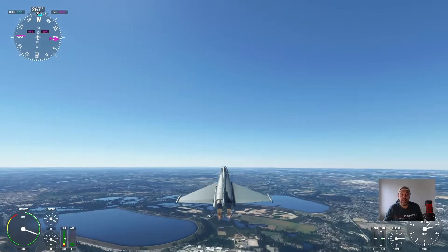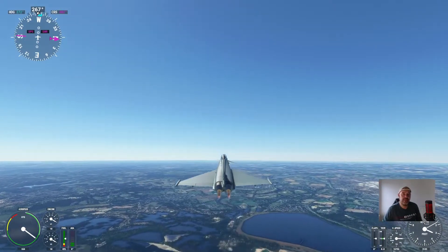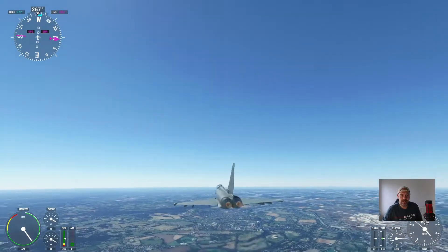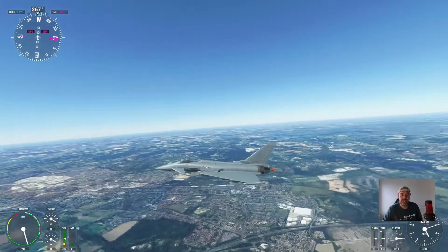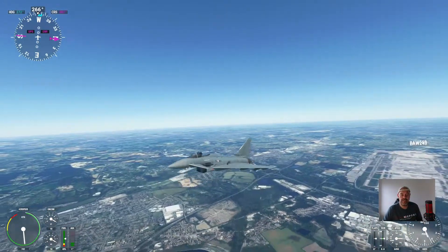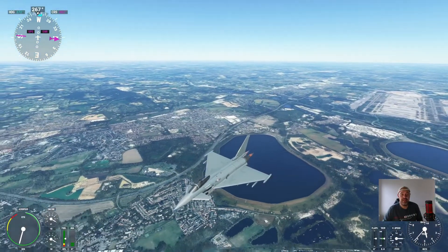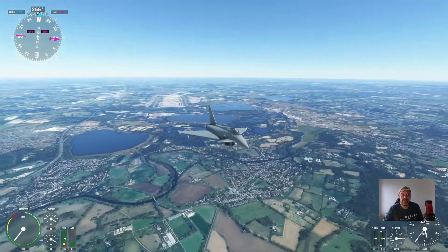So if you've purchased content on PC and you've downloaded Microsoft Flight Simulator for your Xbox, simply sign into the account that you use to play on PC and then you'll have to download your aircraft or any add-on sceneries you might have bought for airports and stuff like that.